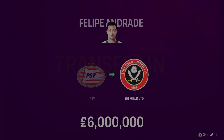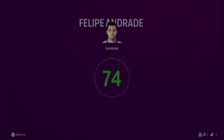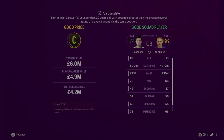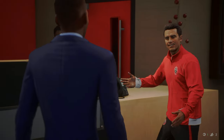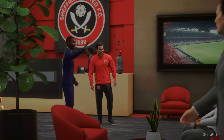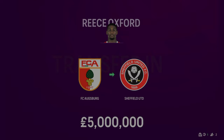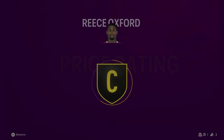Philippe Andrade is coming in from PSV for £6 million — a young, highly rated centre-back, only 19 and already 74 overall. One of my scouts recommended him, so I'll snap him up and bring him straight into the starting lineup. The backline is now complete. I've also signed Reece Oxford as backup centre-back for £5 million from the Bundesliga — he used to be one of the best future stars in career mode. And Connor Barron has joined from Rangers for £9.5 million to play centre midfield.